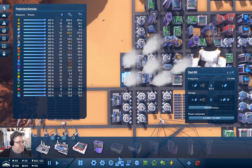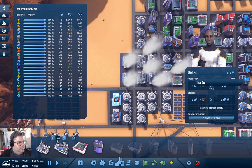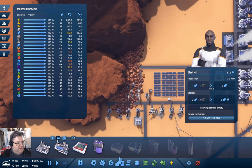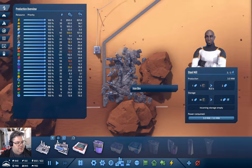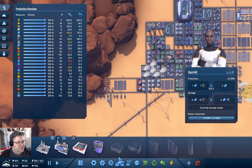Let's make steel faster. That needs iron ore. We need more iron ore production — that's copper, that's iron. I think we're pretty much tapped out on that.